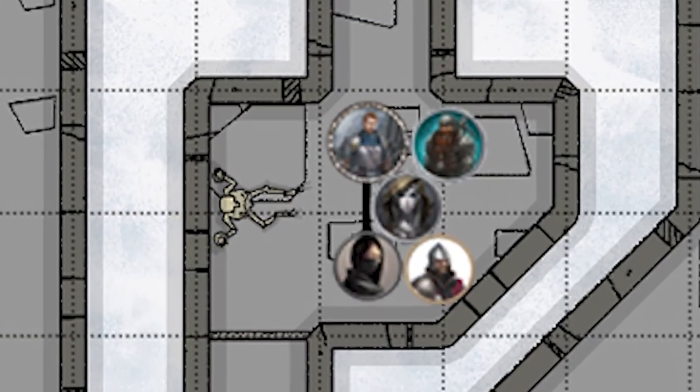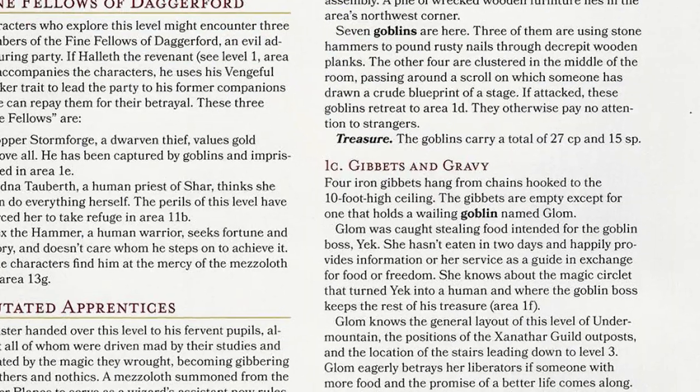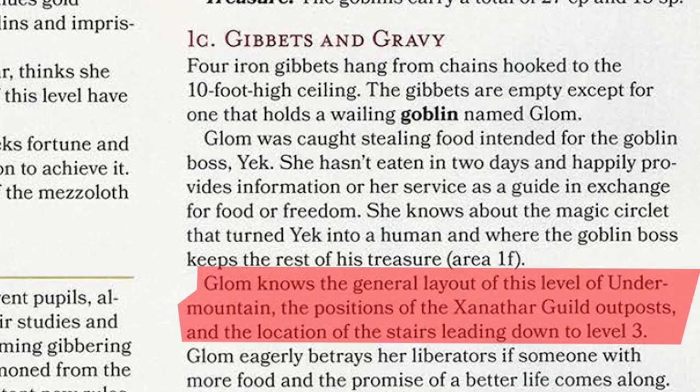If the players ignore the goblins in 1B but go to 1C, there's Glom — a goblin who's made them mad and they chained her to the wall. She's begging to be released and says she'll help them. Well, the goblins are going to be able to see or hear this encounter. And are they going to get upset that the players are interfering in their business?